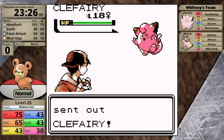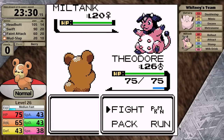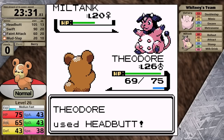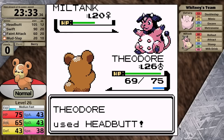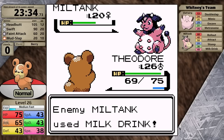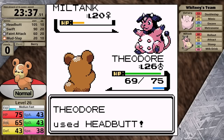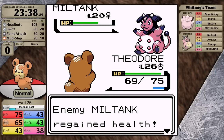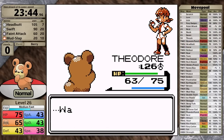Against Whitney, first is Clefairy — I go for Headbutt and it gets the one hit. Miltank comes in next, I go for Headbutt and it's just under half. The cow starts to roll but does very little damage and then misses on the next turn. It gets annoying because it starts using Milk Drink, and because it outspeeds I can't cause flinches with Headbutt. Eventually it uses Rollout, and I knock it out. That was an easy third badge.